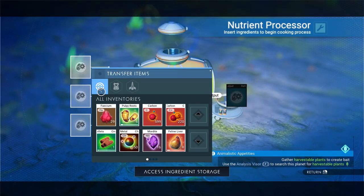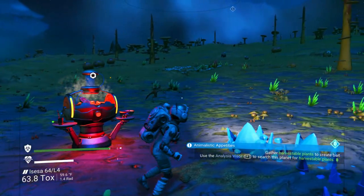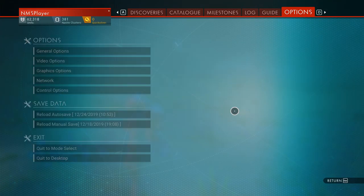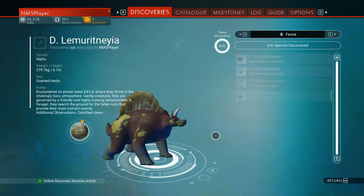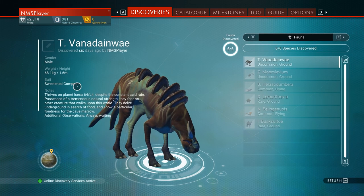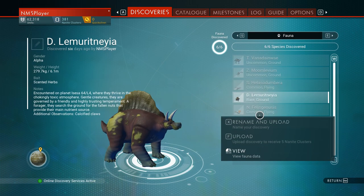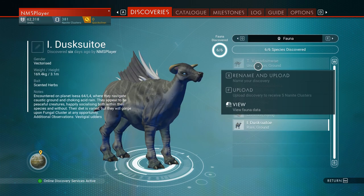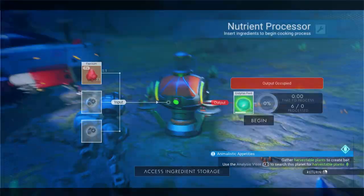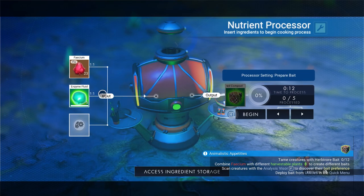We happen to have some pulpy roots and facium so we can go ahead and cook some bait — it's going to give us enzyme fluid. That may not be the kind of bait we need though. You should be able to go into your discoveries, look at the animals you have, and it should tell you what kind of bait they like. For sweetened compost, any kind of bait at all plus facium makes sweetened compost.